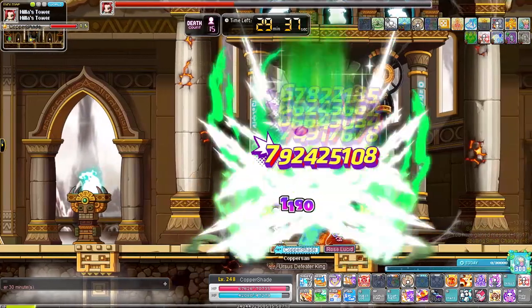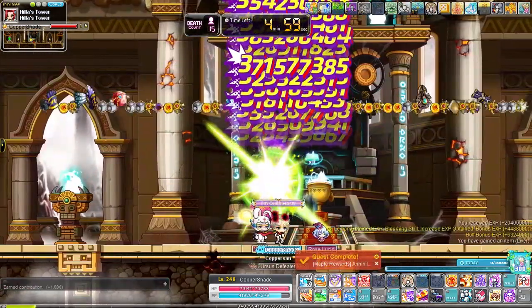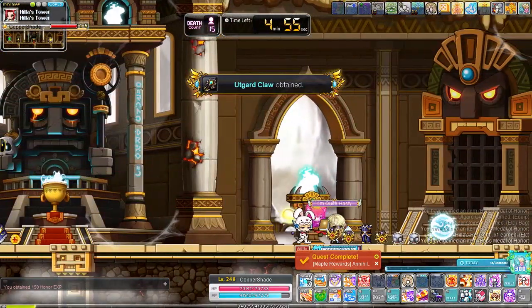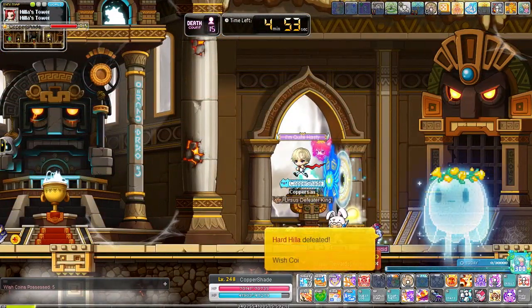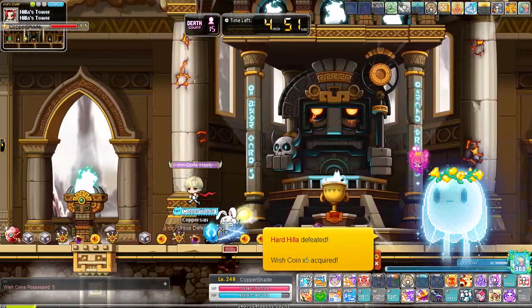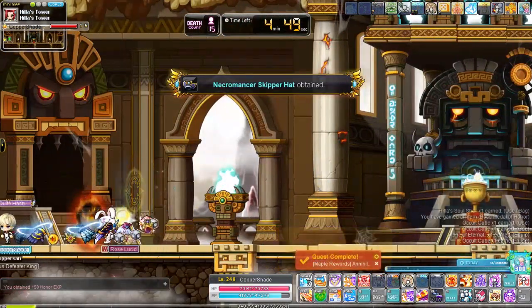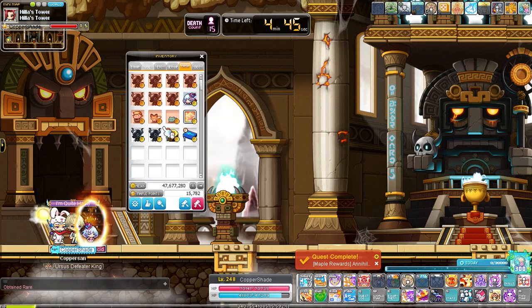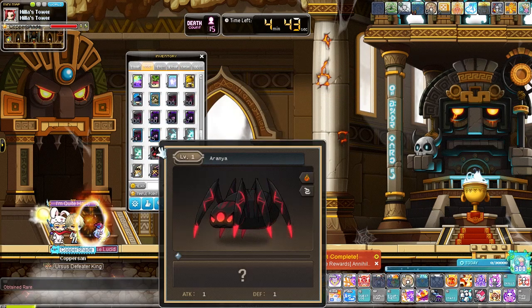Defeating weekly bosses during this event is also a must. All weekly bosses will drop a special event currency that can be used to purchase special rewards. Those coins can only be claimed once per boss and you'll be able to get up to 400 per week. The coins are shared within the world. Keep in mind you can also coin cap on multiple characters to purchase rewards from the stores on different characters.